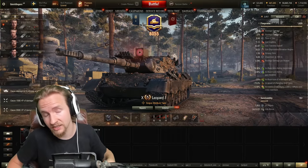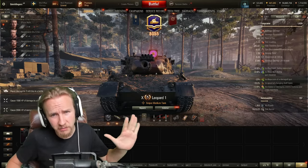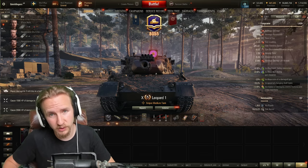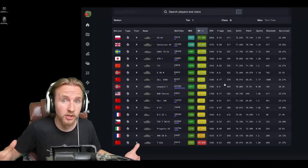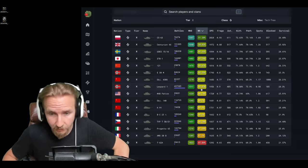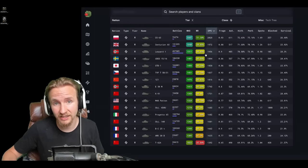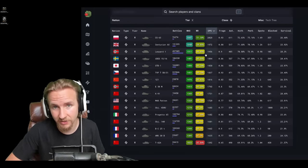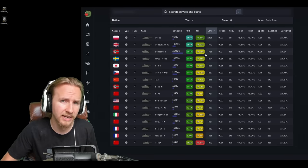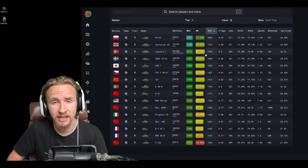Today I'm going to be looking at the most popular tier 10 medium tank in the game — it is the Leopard 1. This is a fast, furious German medium tank that in the right scenario there's nothing else that feels like it for getting forwards and dominating the battle. Its win ratio is right in the middle of the pack at 49%, however its damage is in the top three, because this is a glass cannon tank that likes to deal its damage safely from the mid to long range.